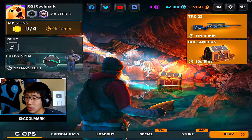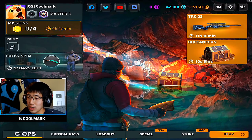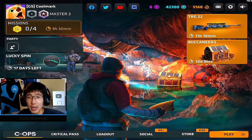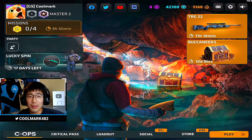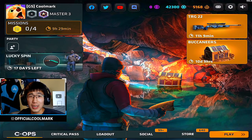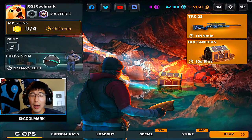Let me know what you guys think about all these changes. My favorites were Canal — which had the best changes — and Grounded, which also had some really good changes. Legacy was okay, Park was okay, Plaza and Port didn't see huge differences, and I probably won't like playing Raid as much anymore. This was a really long video — hopefully you enjoyed it. Comment below, check out my Twitter at CoolMark482, and follow me on Instagram. I'll see you all next time — peace out everybody.